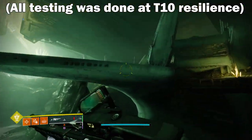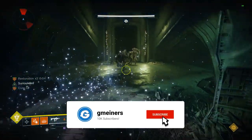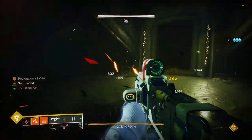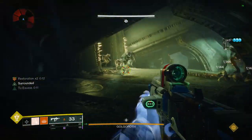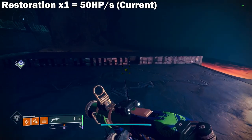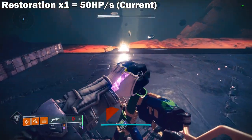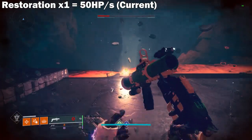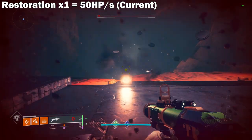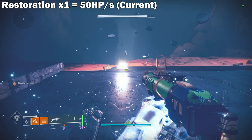I came to a few different places to test out each of these, but the most consistent ended up being at Golgoroth. But first, I did want to showcase just the healing rates for each of the tests we are going to be doing, so you can see just the healing on the health bar more accurately. So first is going to be Restoration x1 at 50 HP per second. Some of the massive chunks we're getting back here is just from the cure effect, so keep that in mind and just look at the healing rate.